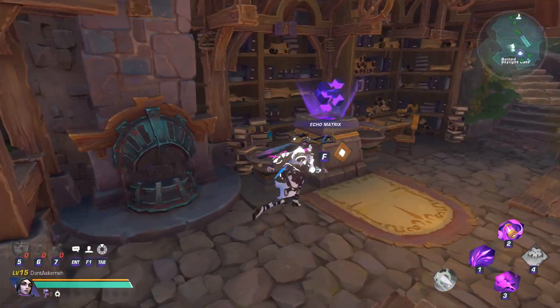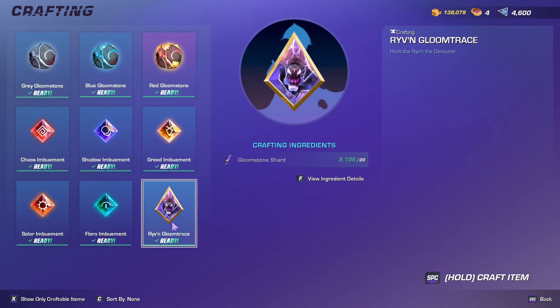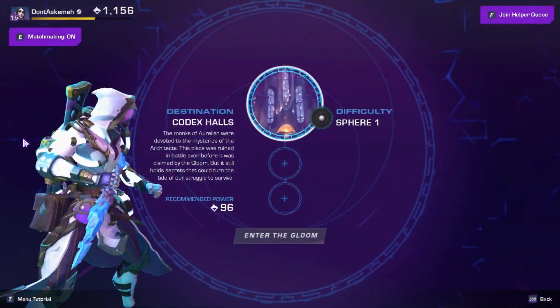Returning to the Huntmaster one last time will grant the Lair of the Whisperer. You will now be able to craft the Gloom Trance and use it to fight him to your heart's content.